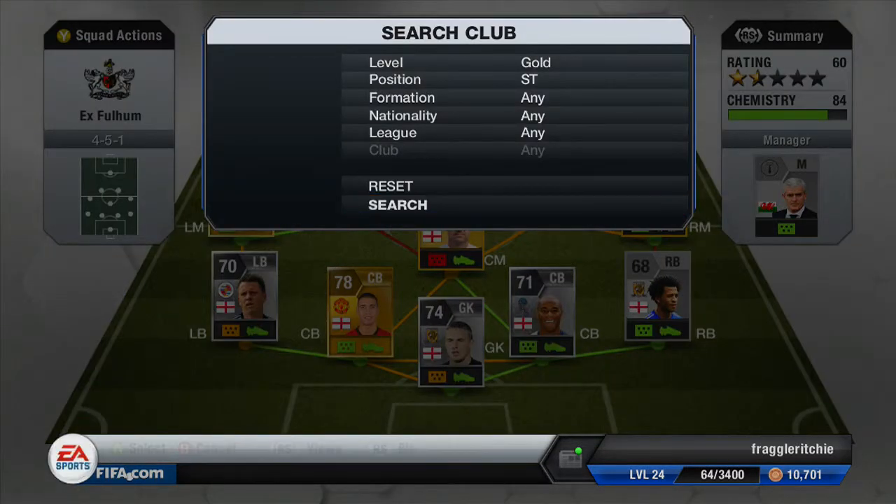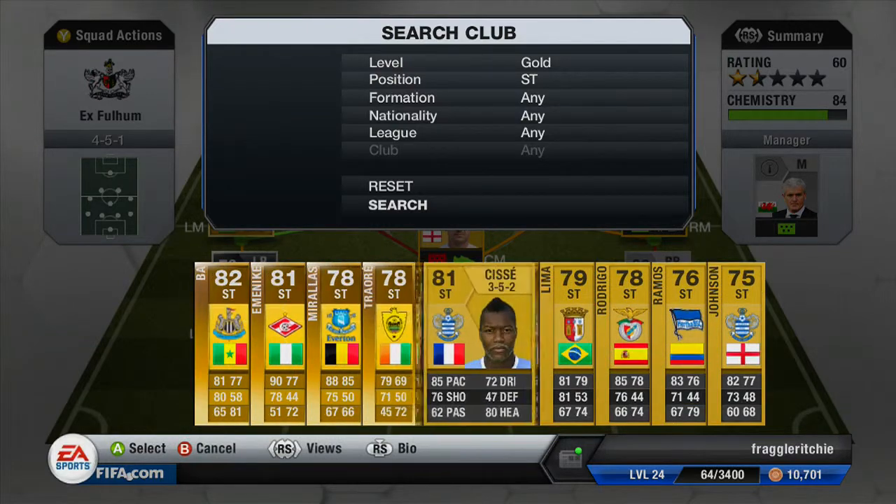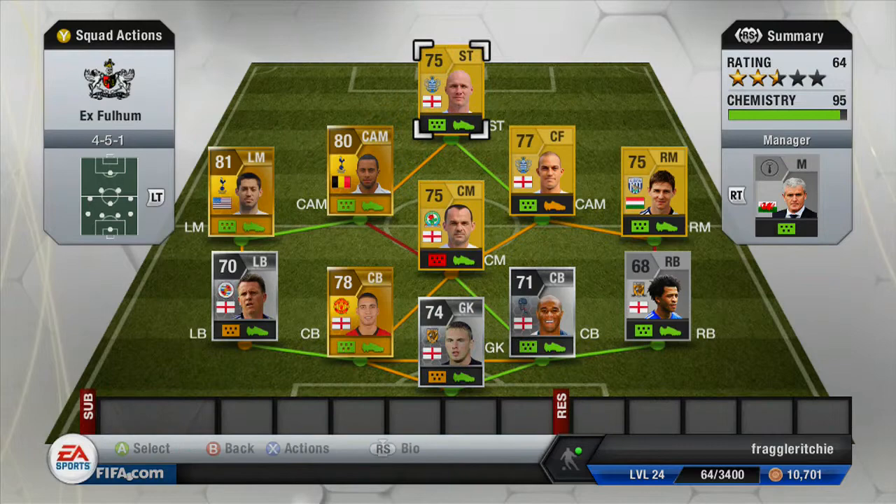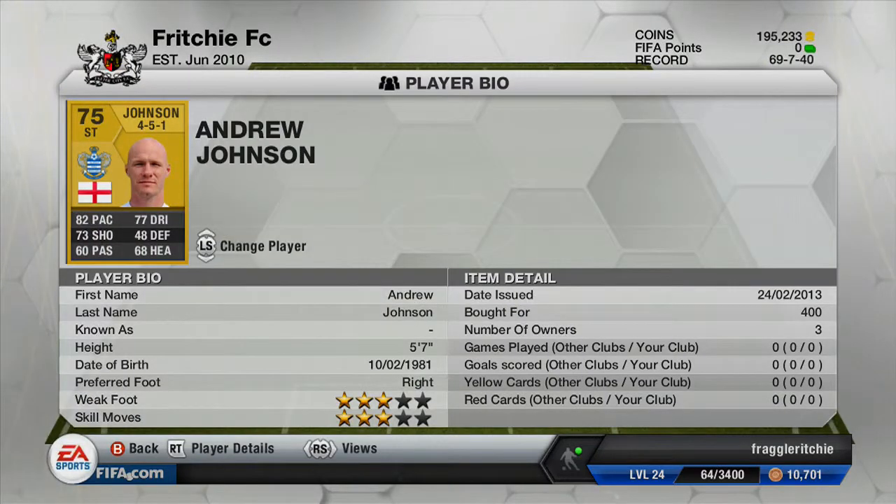Moving on to the final player, we've actually got a very, very good striker — I've used this guy quite a bit in a cheap Barclays Premier League team and that is Andrew Johnson. He cost me 400 coins and he's a very, very good player and for 400 coins I would snap him up. He's got 82 pace, 77 dribbling and 73 shooting, so he's quite a pacey striker with a really nice shot on him. Shame about his heading being slightly low but he's not a bad player whatsoever.